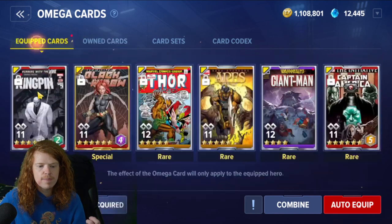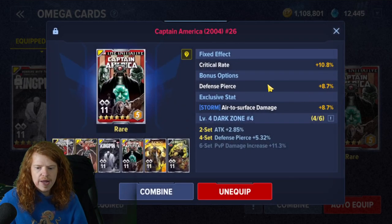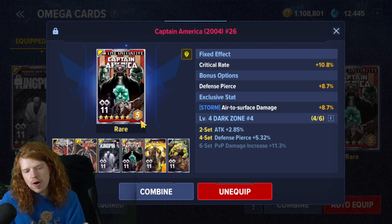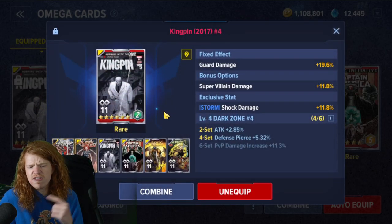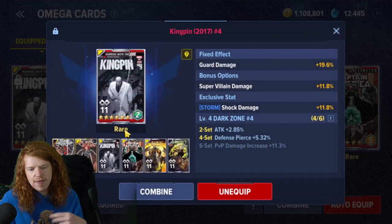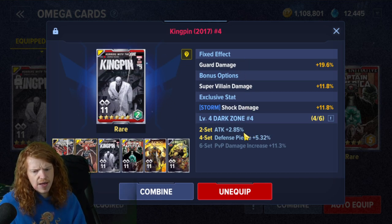If you're wondering what the number means with the color - like five there looks gold, four is purple, two is green - that is something called the value or quality of the card. What can happen is when a card hits six-star, it rolls a quality for the card, which is another layer of RNG saying what level of six-star card this is. It goes one to seven, seven being the highest. The higher the quality number, the higher all of the stats will be. The quality stat doesn't actually affect the dark zone sets or set bonuses, but it does affect the fixed bonus and exclusive stats.